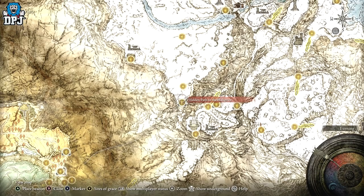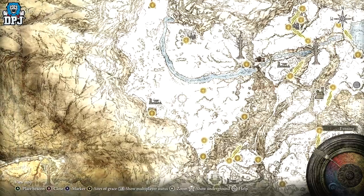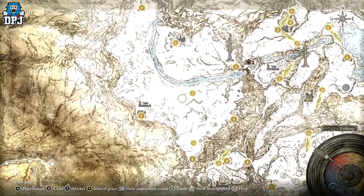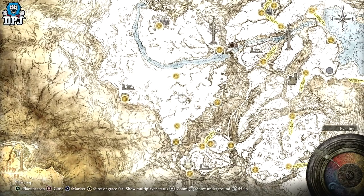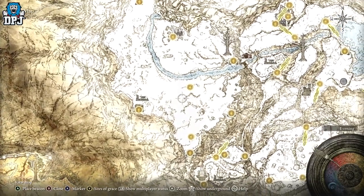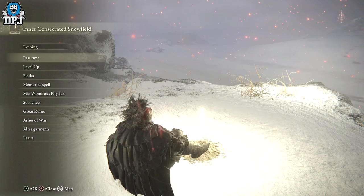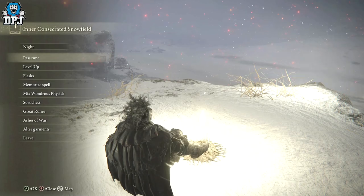Then you come back to the Grand Lift of Rold, press right or left on your d-pad, and it allows you to come up to this area right here. Then you need to come up to this grace point and turn it to nighttime. From here the Knight's Cavalry take a path this way — but like I said, it's only at night. Come along this way and they're actually escorting two giants that pull a carriage. The carriage and giants can be seen in the daytime, but the Knight's Cavalry only appear at night, and there's one either side — left and right of it.